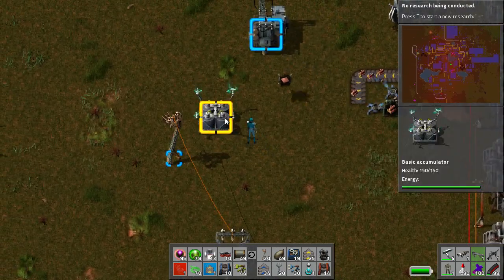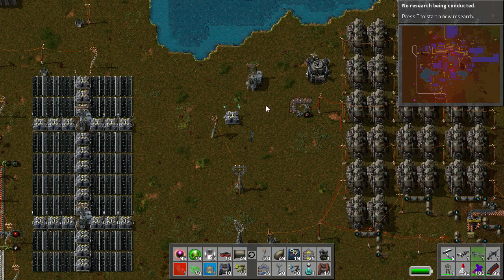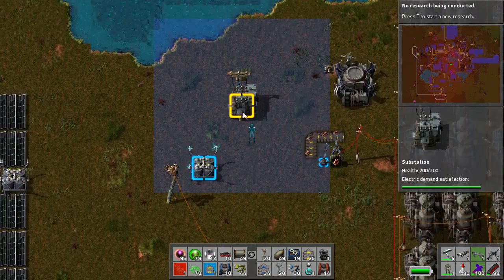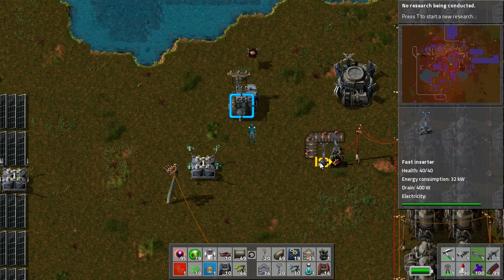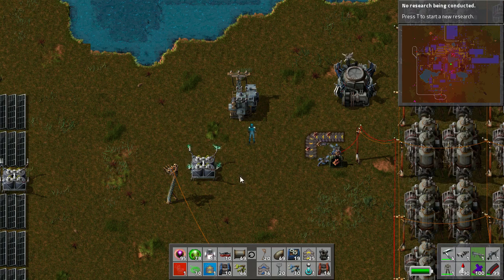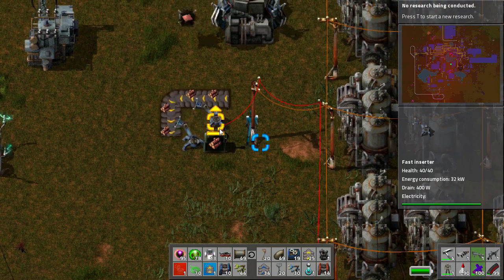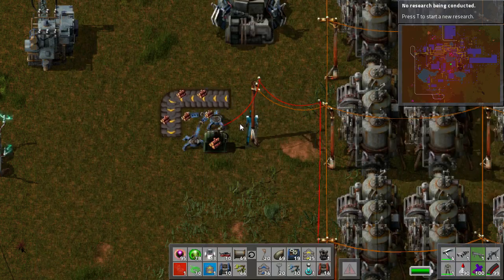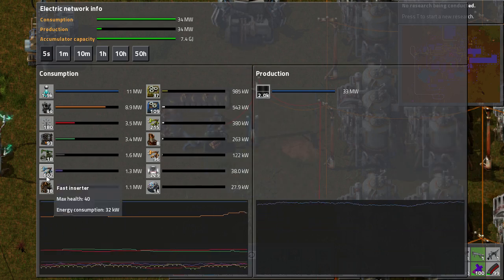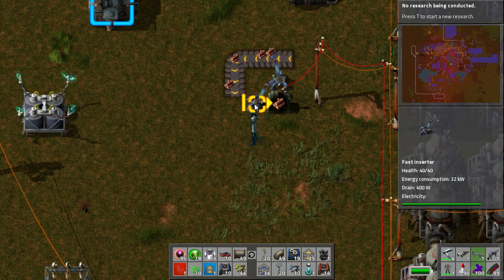Now it's based on the fact that accumulators are the last thing to charge. So provided there's enough power in the normal network — this is my full network — that will charge that. Now this accumulator is also connected to the substation. You'll notice that this substation is running one and one only inserter. So if there is enough power in the network, this will be charged, which means that this inserter will work. It will put logs into the box. This is run off the normal network, not this little sub network. The normal network is always going to be on.